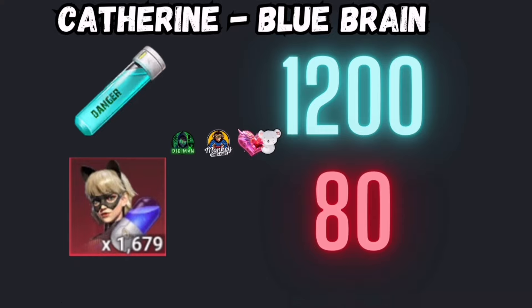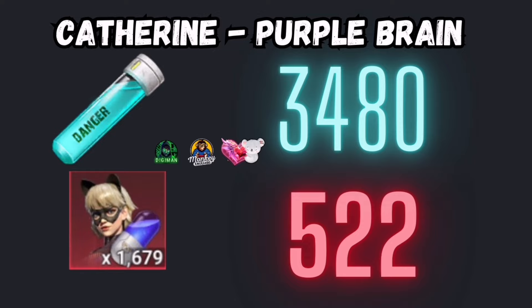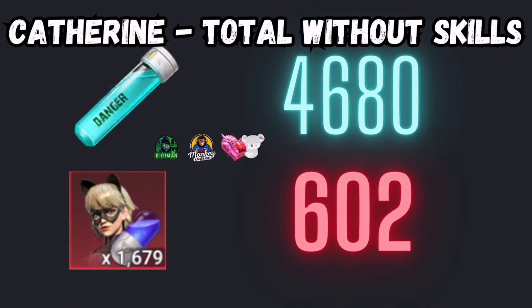If you want to max out the purple brain — including the skill enhancement but without leveling up the skills — you're at 3480 potions and 522 capsules. In total, without leveling up the skills from 1 to 10, it's a total of 4680 potions and 602 capsules.